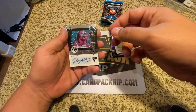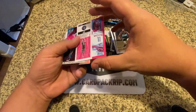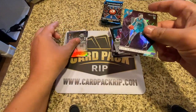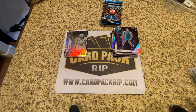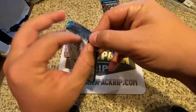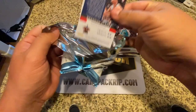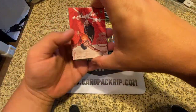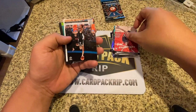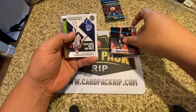Naz Reid is our other auto — flux Naz Reid rookie, numbered 65 of 99. That'll also go in our good pile. PJ Washington Jr. and Goga. So we've got both of our autos out of the way now and we have not gotten one Zion or Ja Morant — that's crazy. I literally watched probably 15 of these boxes opened and every single one was loaded with Zions and Ja Morants. We at least got one Ruey — that's a good one. Kelton Johnson, that's a nice rookie. D'Angelo Russell.